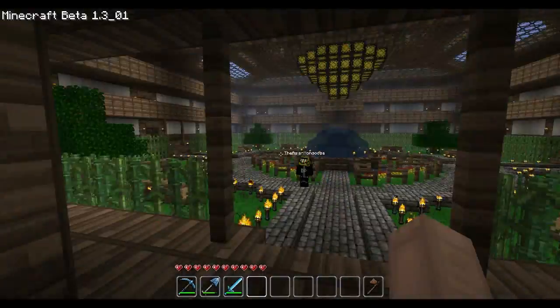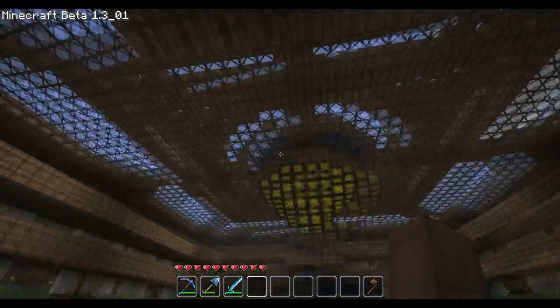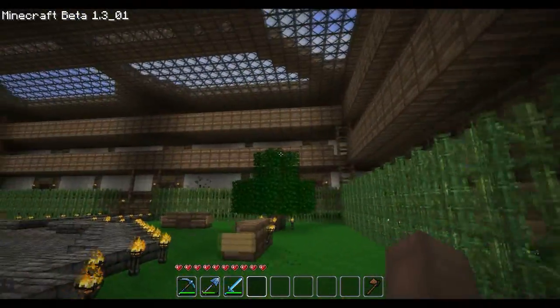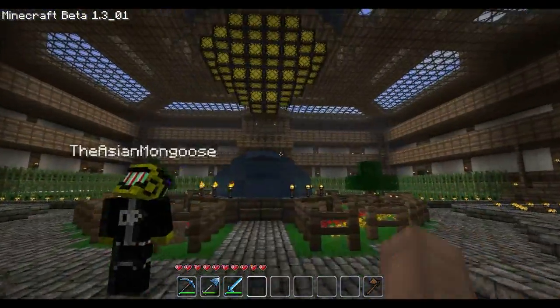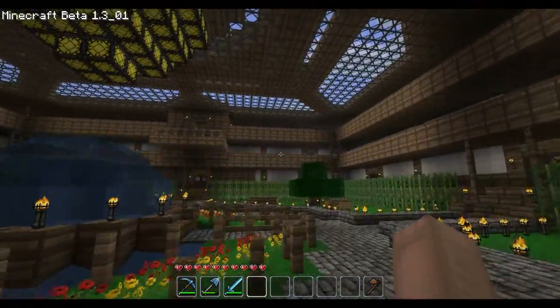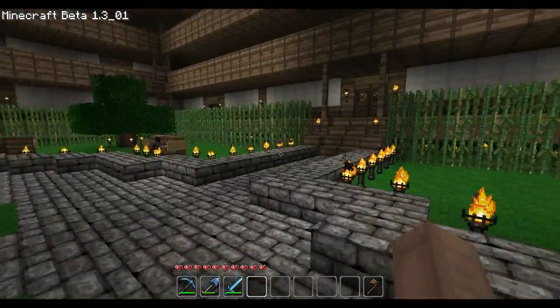A lot of you guys probably remember this building from, I think, the last server Saturday. It was OmniPriest's place — the little halfway house or whatever. He's put a roof on it and he's actually worked on it a little bit more, and this is actually the first time I'm seeing it and I love it. I think this is awesome — the whole lightstone thing here.